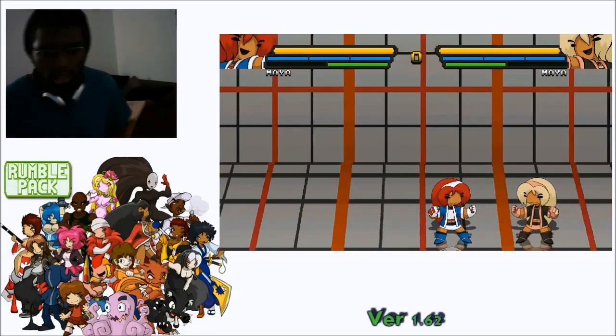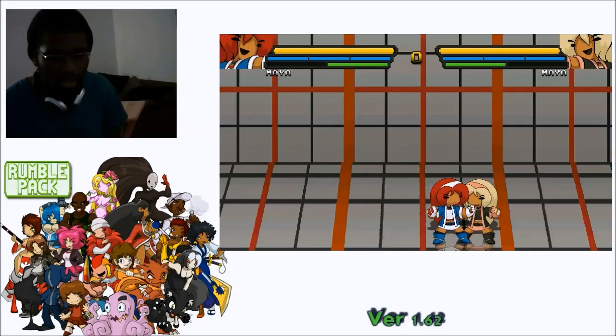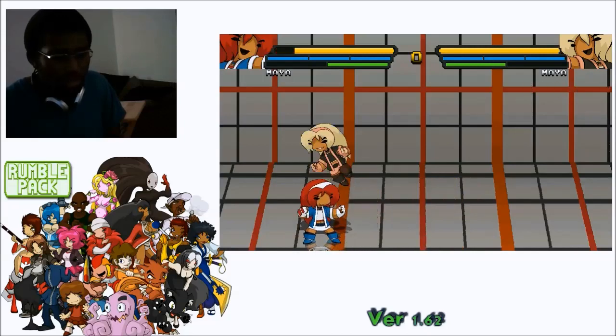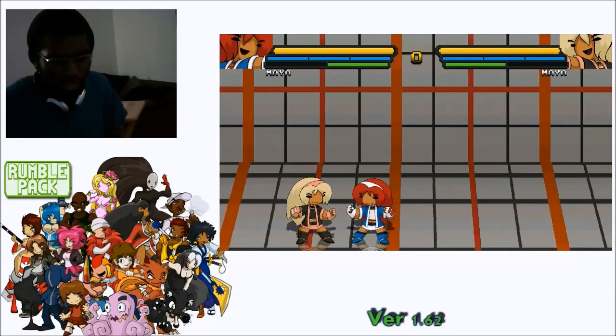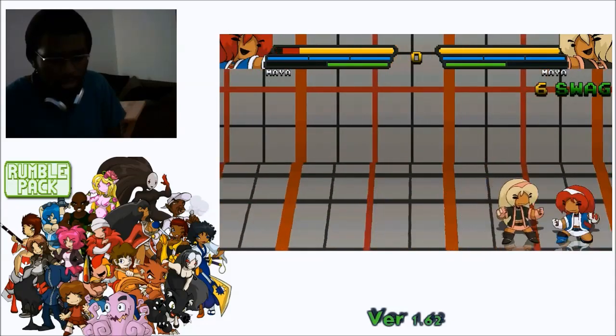Now let's start working with her combos and supers. Her first super is a really big fireball. Her second super is Orion's Belt, which is her repeated kicks.